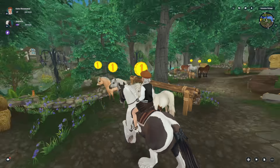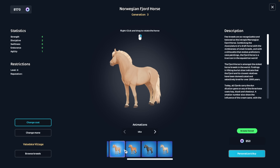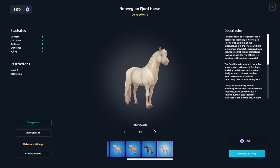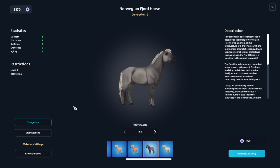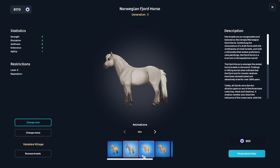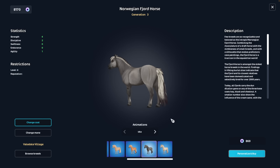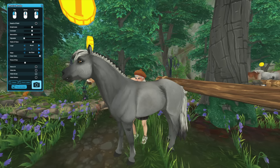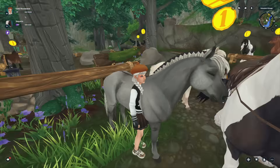The next one I was thinking about buying is a Fjord. I wanted to look at the different colors of Fjord as well. Wait — I thought I already had this Fjord. I have this one called Sandwich and another one on the app. I really do think this one is super cute and I love the tail. The nice thing is it's only 869 Star Coins — I still think that's quite expensive, but I do love the Fjords and their tails.